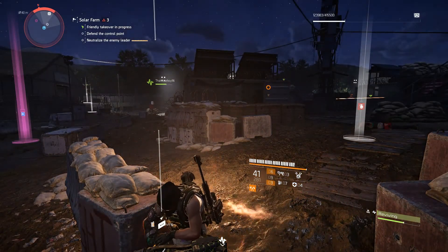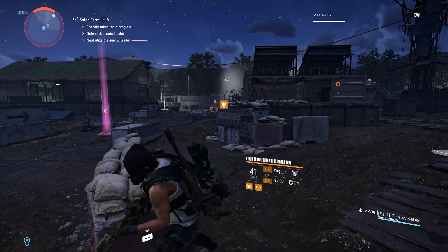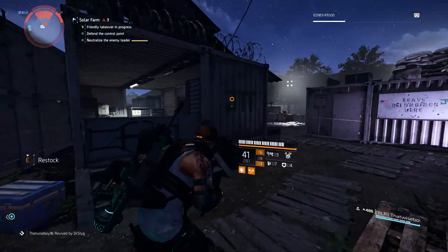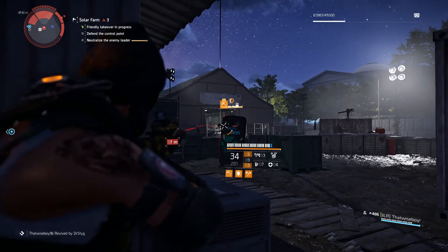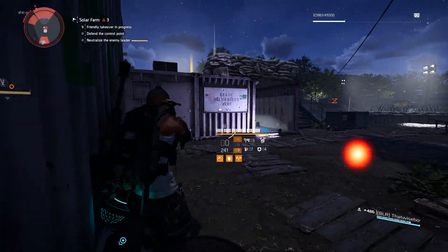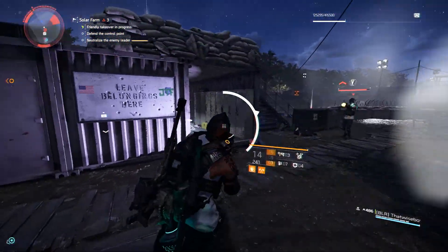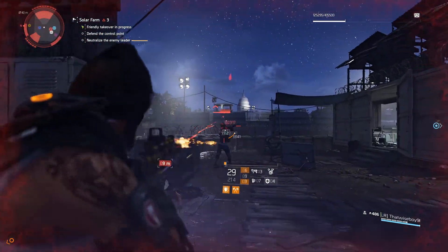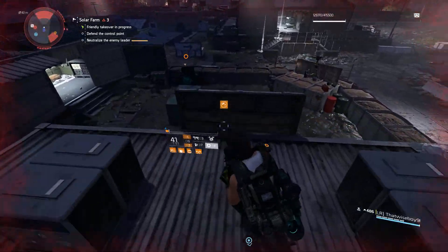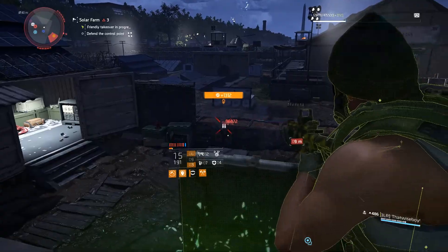Another thing to keep in mind is that each drop is based on your gear score average. That means all your items added up divided by the total amount of items gives you your gear score average, and drops are going to drop around that number. For example, if your gear score average is 455, drops are all going to land around or below the 455 mark.